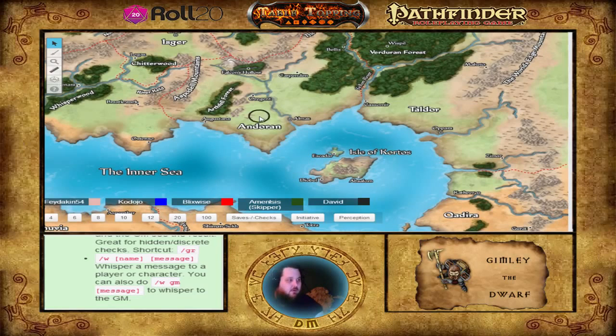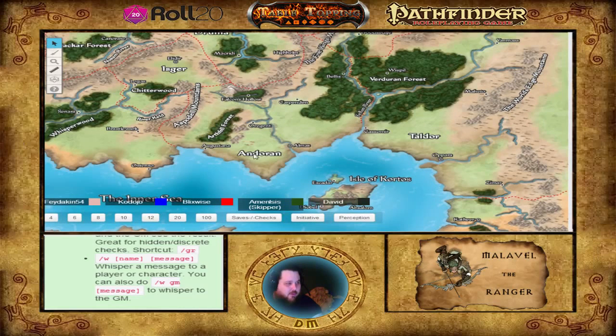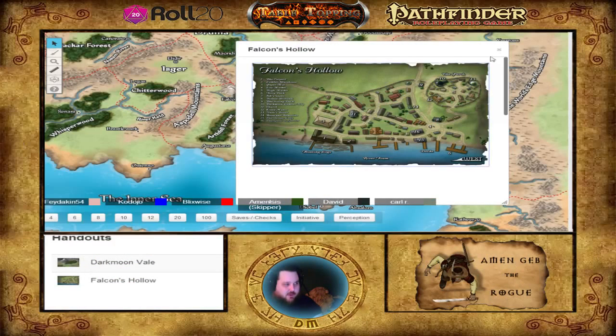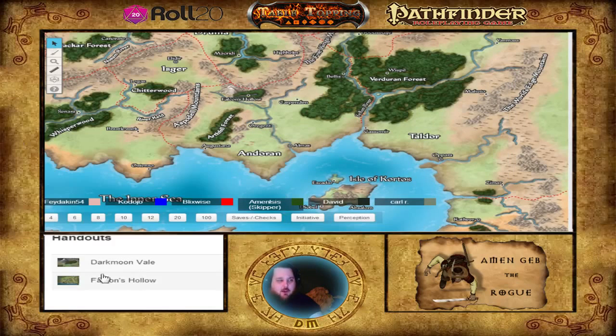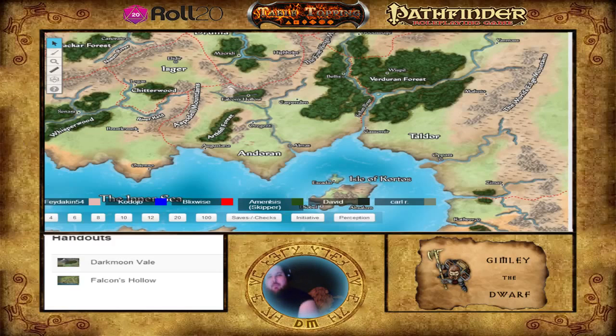You can see straight up north of Andarin — sort of looks like India sticking out — there's a place called Falcon's Hollow. That is where you guys are starting. In the handout section there is a Falcon's Hollow handout, which has all kinds of information about key places within the town. I'll be adding more as well.